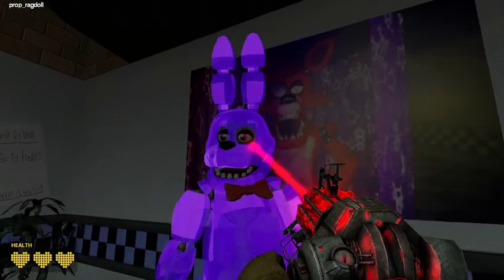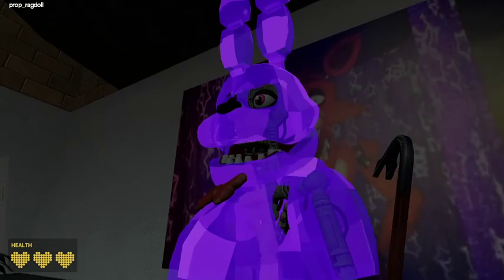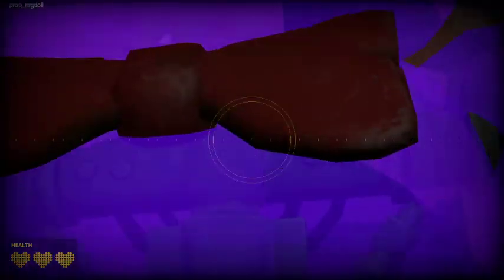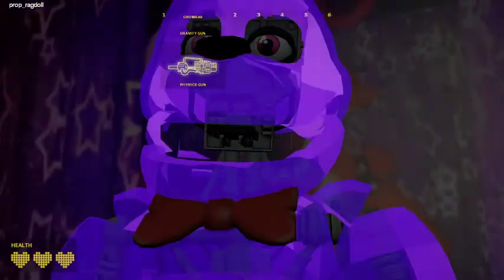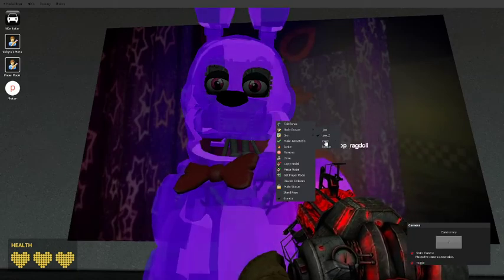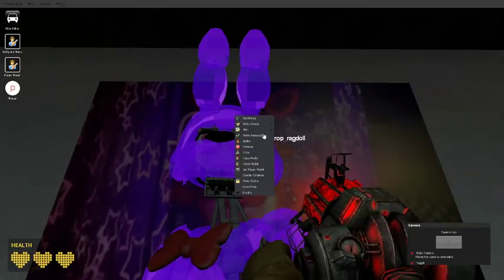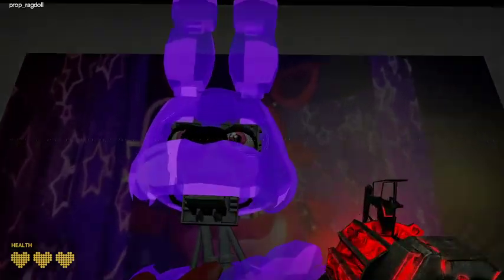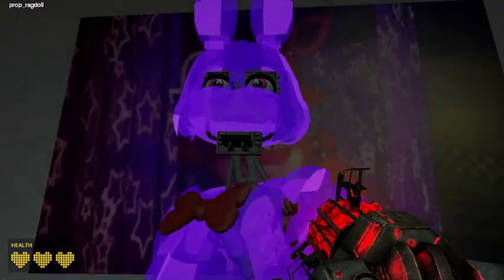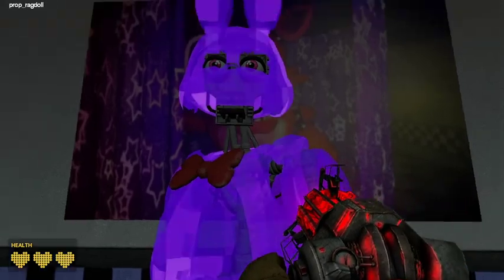And then we got Boxy Rocks, or Portal Buns — Mr. Portal Buns. You can take away his teeth; he doesn't have teeth anymore. He doesn't even have his inner mouth anymore. And you can take away his jaw if you want to be a bully to him, and then you can also take away his nose. And you can also take away his bow tie, but we'll do that last.